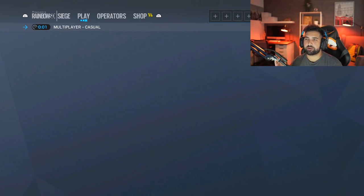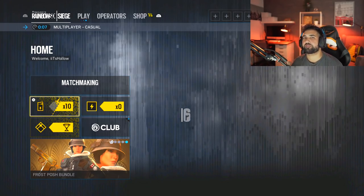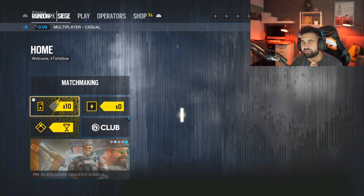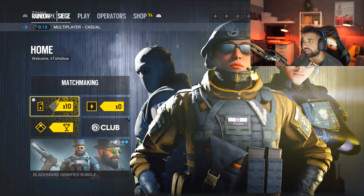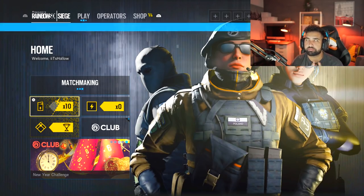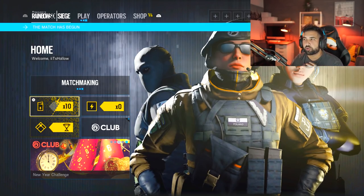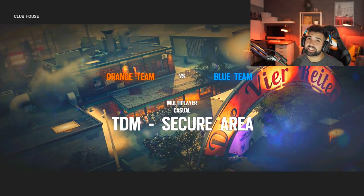That was literally the worst team ever and Echo just carried. Guys, I have 10 alpha packs — if you want me to do an opening on my next video, let me know in the comments. I want to get about five more and then buy a pack with the 29,000 renown I have, which would bring me up to about 20 alpha packs. Anyway, thank you guys for watching. If you enjoyed this video and enjoy my Rainbow Six content, leave me a like and catch you on the next one.